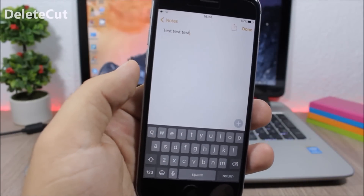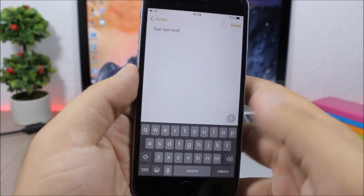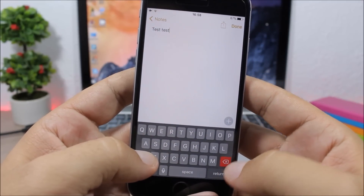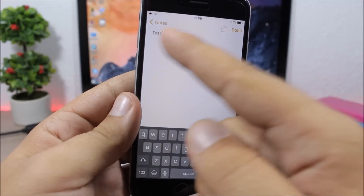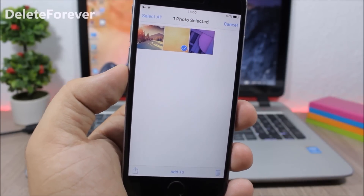Delete Cut: this is a very useful tweak which allows you to easily delete text. You can delete a complete word with just one tap — normally you can only delete letters, but if you tap and hold the Shift button the delete button will turn red. Tap on it and it will completely delete the entire word.